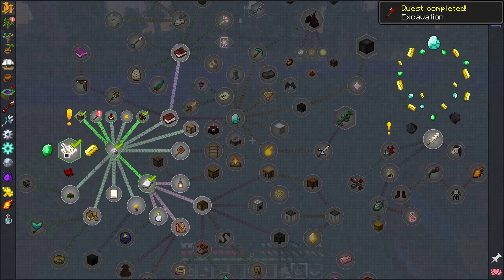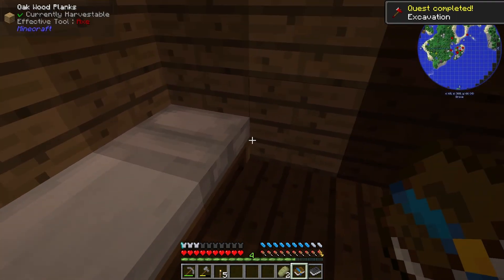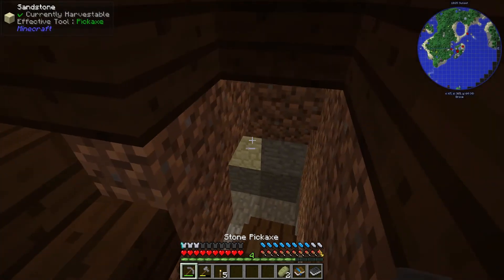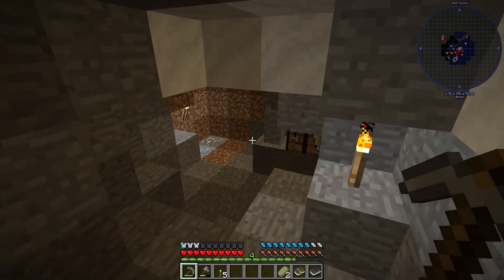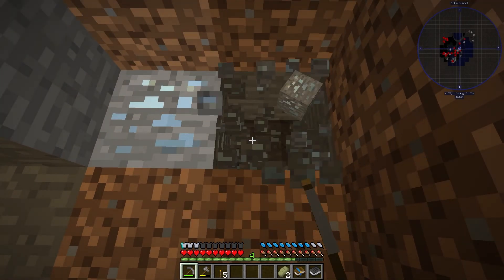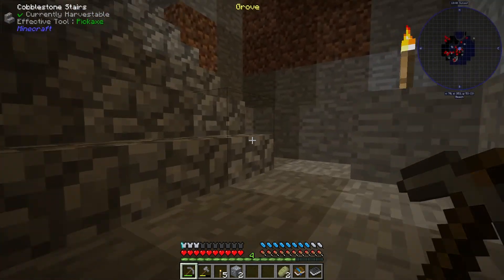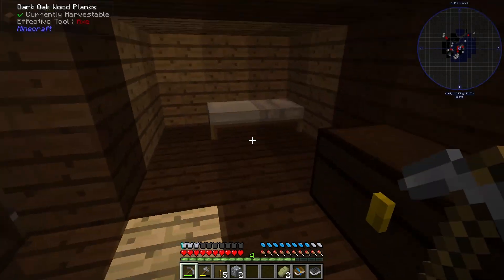It's sunset, but I know that there's some stuff down here, so let me go down real quick. There's some tin ore - harvest this real quick. Excavated. I definitely did it, and I did it on camera, so it's not cheating.